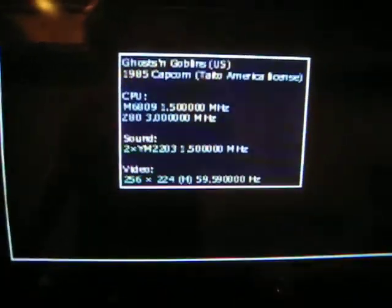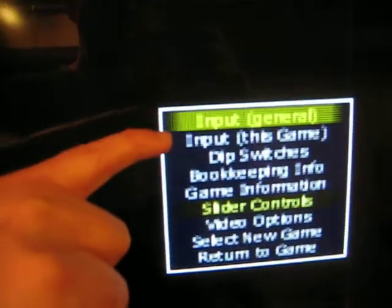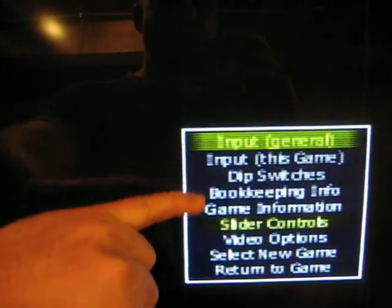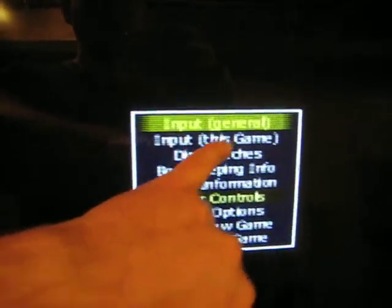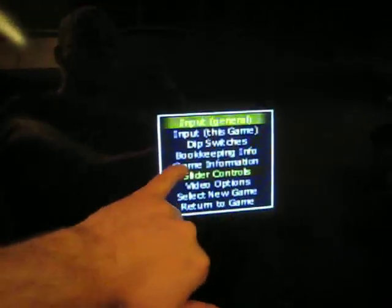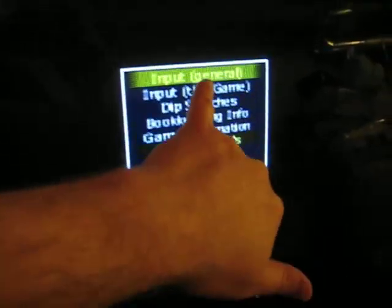So a game like Ghosts and Goblins is a 4-way game. From the MAME screen, when you launch a MAME game, you're able to tab into the game. You'll get the menu and see a couple of options at the top. Some of these I touched on in previous videos when I dealt with the Turbo Twist 2 spinner. But what I didn't touch on were the controls. At the top you're going to see 'Input General' and 'Input This Game.' Whatever you set in Input General is going to apply to all of your games.